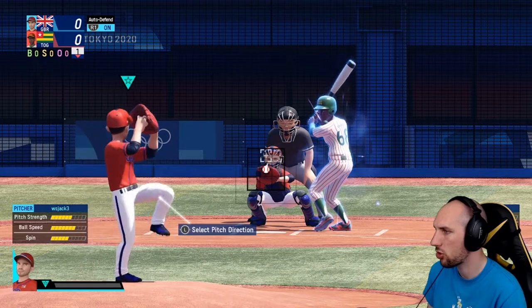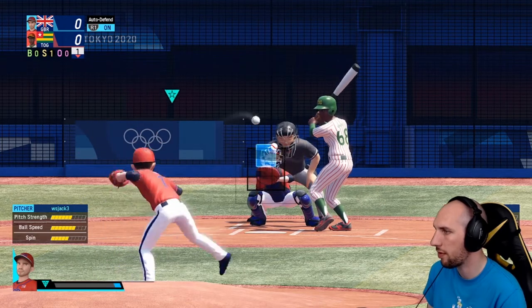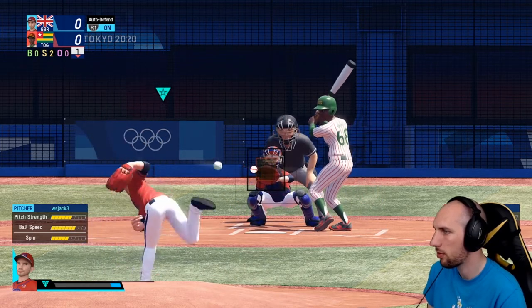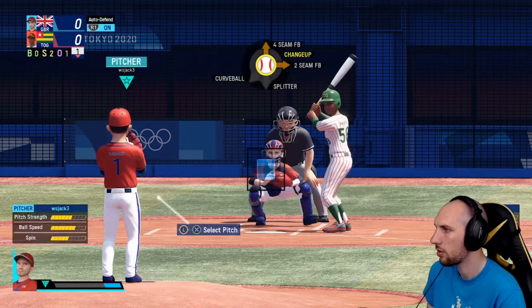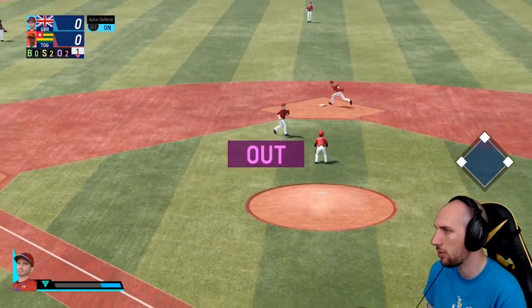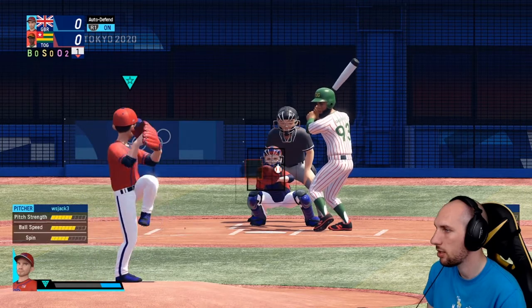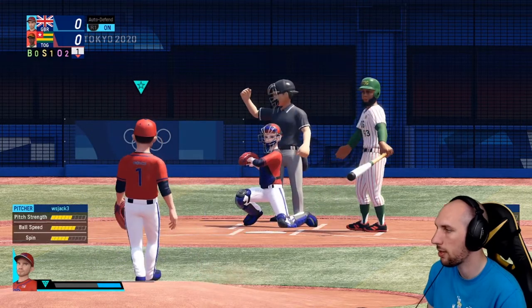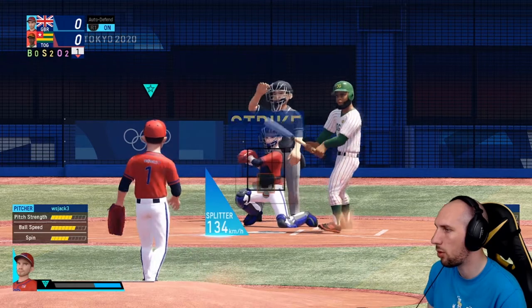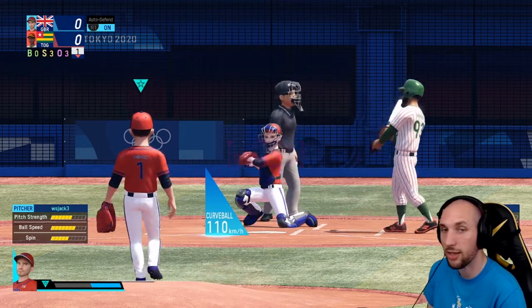Let's go with a splitter - the splitter drops one. The curveball obviously curves out so you can actually go above there and it drops back in. We're just going to go with a four-seam fastball now. And that's a strikeout. Let's go with the changeup, the slower ball. He's got it - caught, and it's out. Two outs. If you swing when it's going to be a no-ball, it counts as a strike. And that's a changeover.